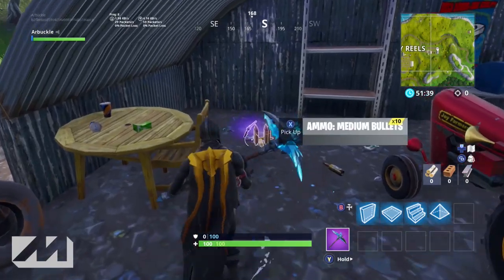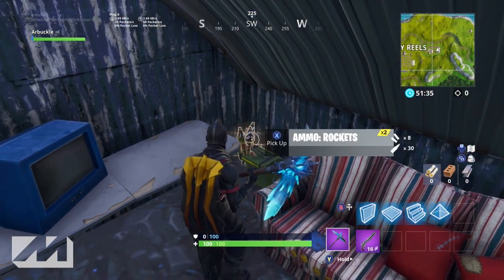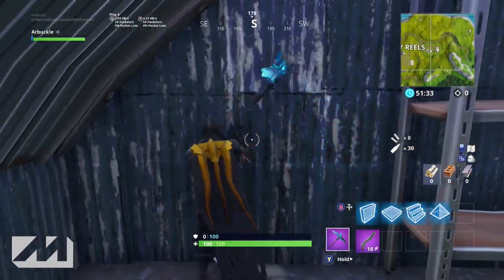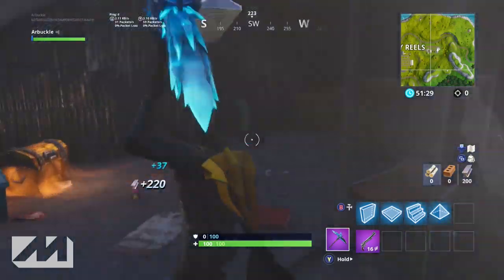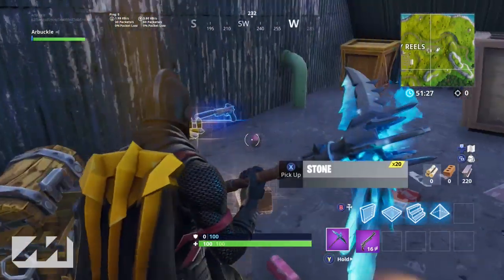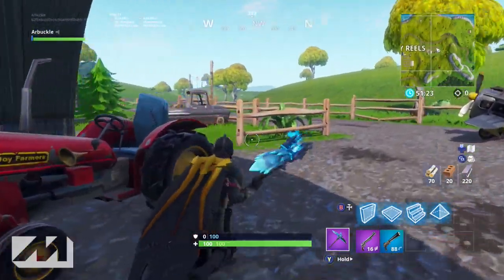We'll start over here — we've got this little area with the tractor. Generally there's going to be some loot lying around. There's an ammo crate right here and sometimes there's going to be a chest back here in this back room. If you destroy this wall, most of the time there's going to be a chest back here and you'll be able to get something random.